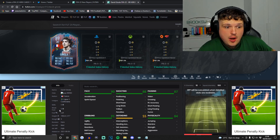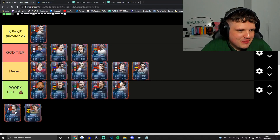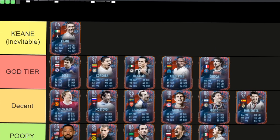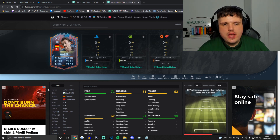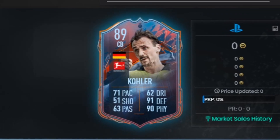David Ginola — apart from being such a sexy bastard, he's got a banger card. Five-star skills, five-star weak foot. Bend me over, man. Look at those God tier players — Ginola and Keane.